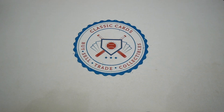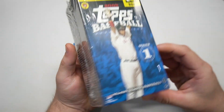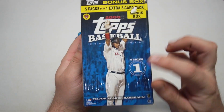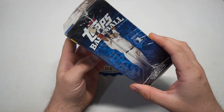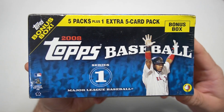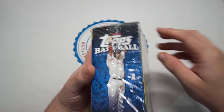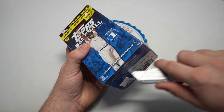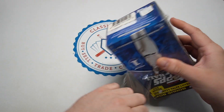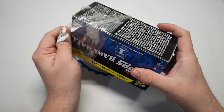What is going on everyone, it's Eric with Classic Cards. We got a little retail roundup video today — small blaster box of 2008 Topps Series One. You can see the box is kind of landscape-style, so it's a bonus box. Calling it a blaster box, five packs plus an extra five-card pack, so six packs. I think I paid five bucks for this at a card show.